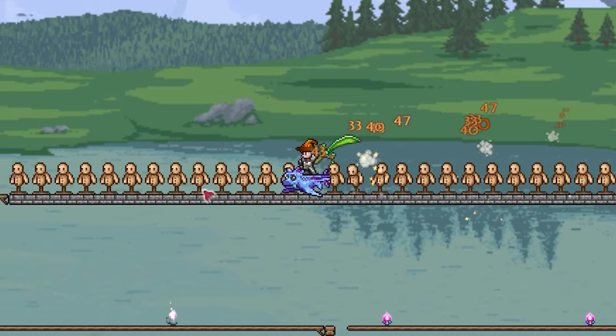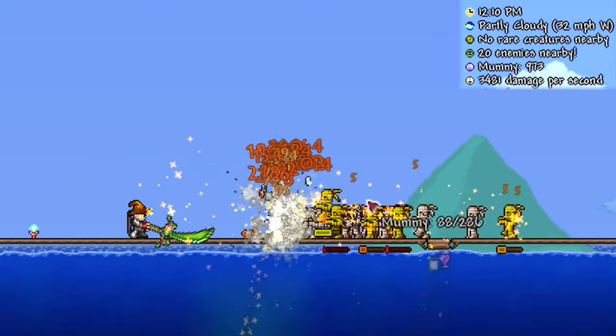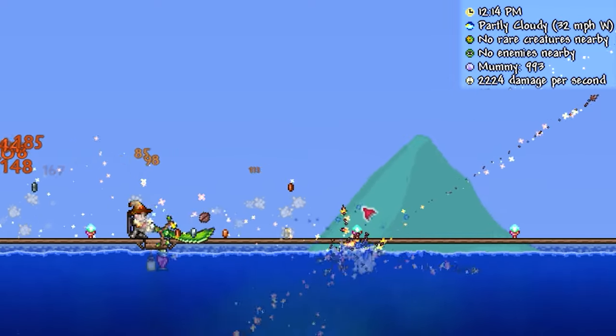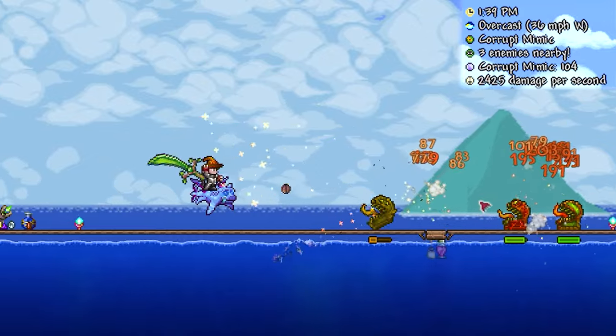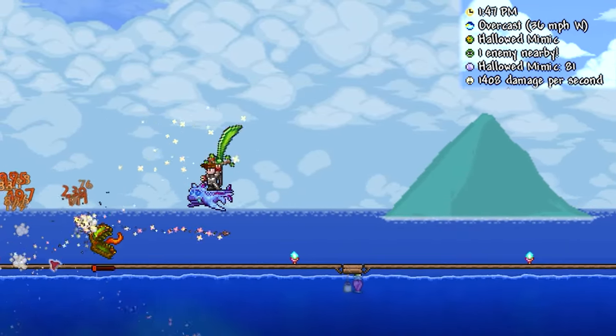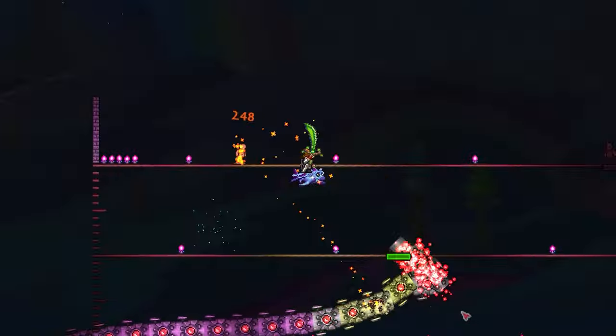With all this in mind, let's see how it does against the real thing. As you'd expect, the Seedler fares quite decently against a group of mummies. However, its lack of any substantial piercing is noticeable here. So what about tankier biomimics? I'd say this was a middle-of-the-road outcome — it killed them quite quickly as individuals, but wasn't able to deal any widespread damage to all three at once.